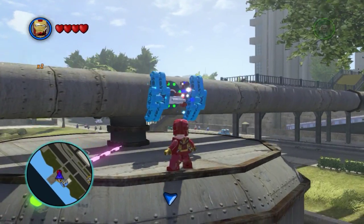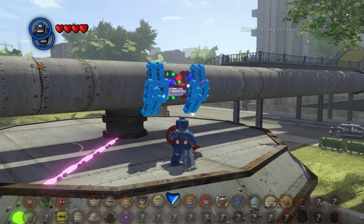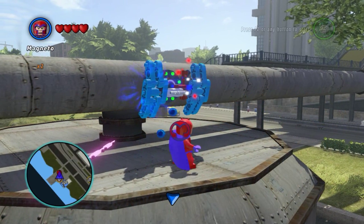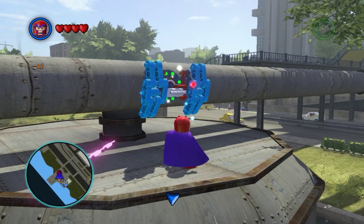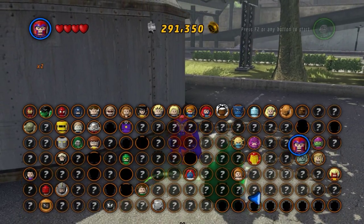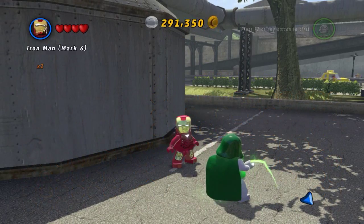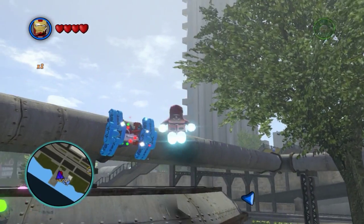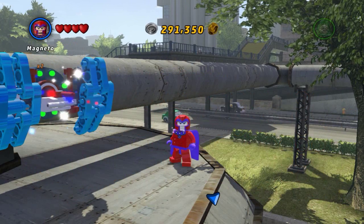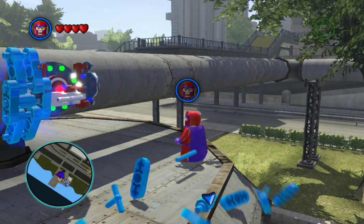So it looks like we will be needing Captain America. I need to be Magneto first. I need a flying character - go up. And if I could do this without getting pushed off, that would be really great. Thank you. And now for you.